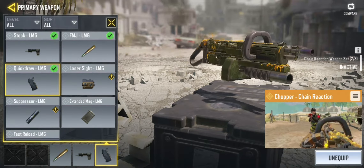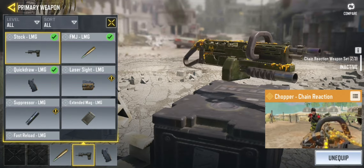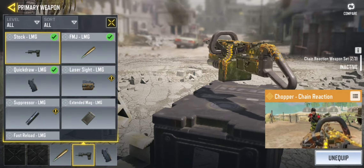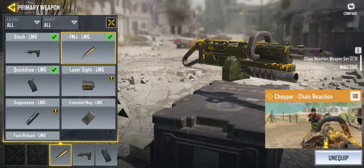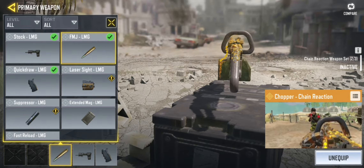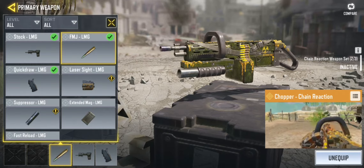The quick draw is a must to be equipped. For the stock, I prefer it because the chopper is quite a heavy gun — it allows me to strafe better and win more gunfights. I equip FMJ because I want the chopper to maximize the most damage possible when I take down enemies. That's my attachment setup.